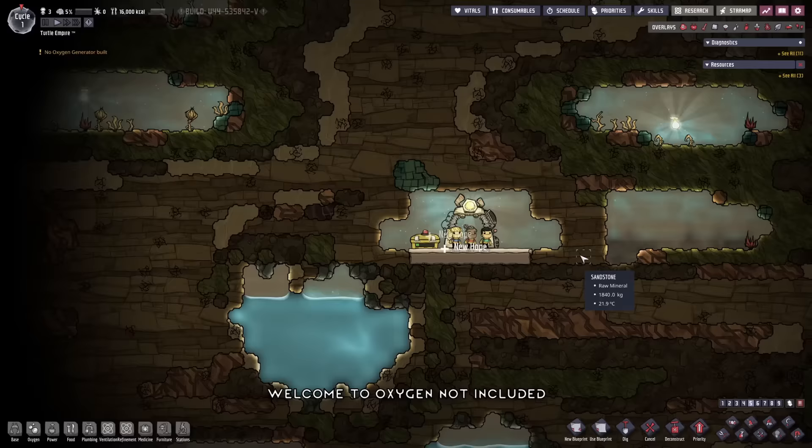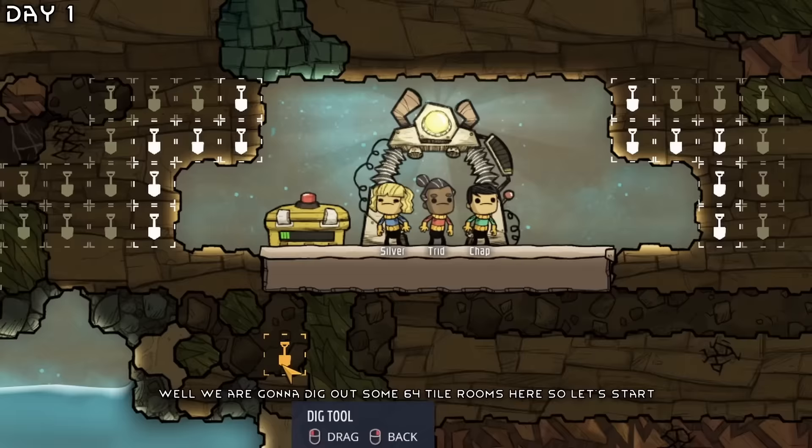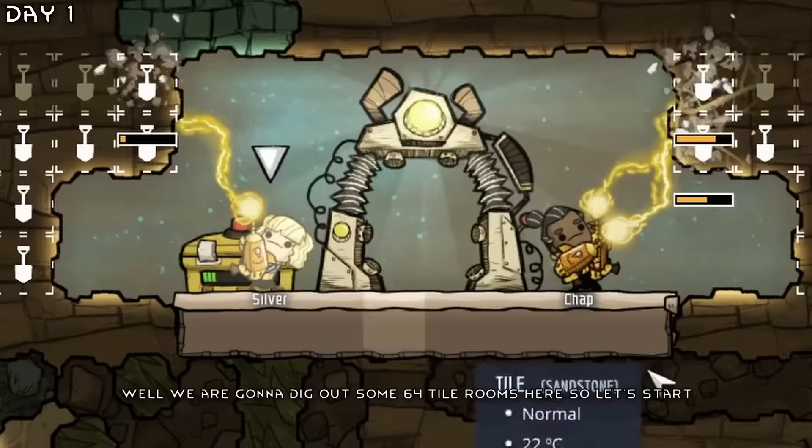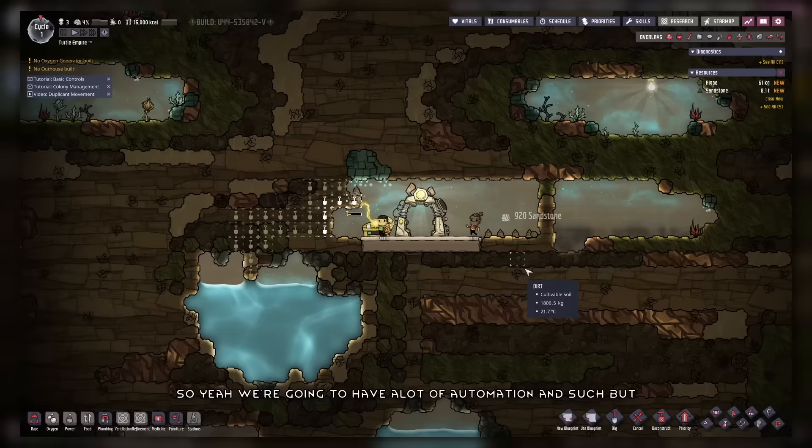We're here in a standard biome and it looks like we have quite a decent seed here with a bunch of stuff to work with. We're going to dig out some 64-tile rooms, so let's start. Silver and the others dig out some dirt to expand. We're going to have a lot of automation, but let's just get some water up.